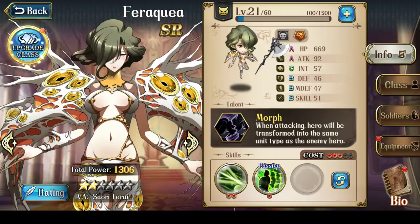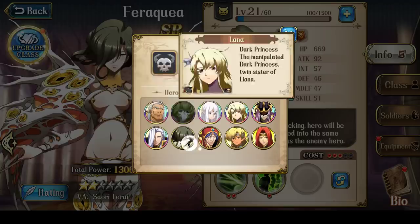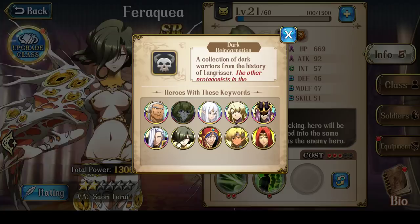She seems like she doesn't really have a role in the game if you have a lot of the SSRs already. Now, if you're playing Dark and you don't have Lana and Bozel and so on, then you might consider building up Veracuea at that point.